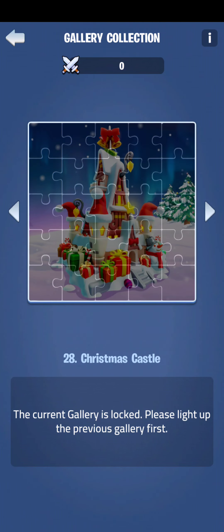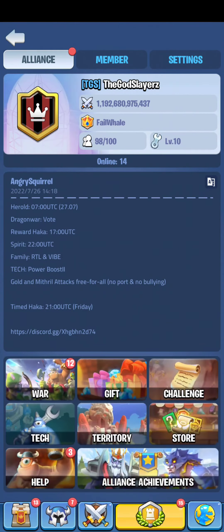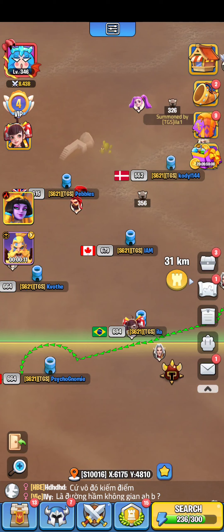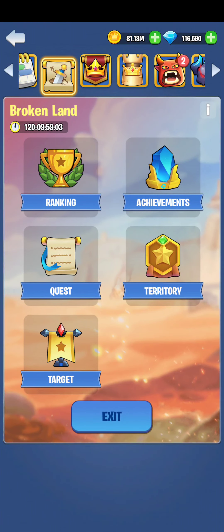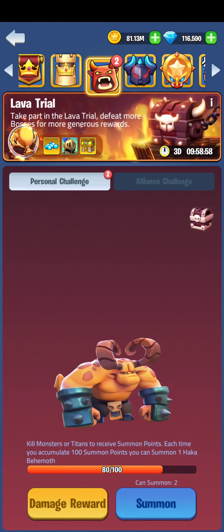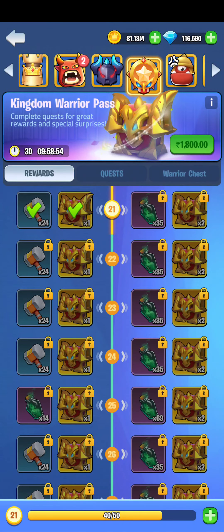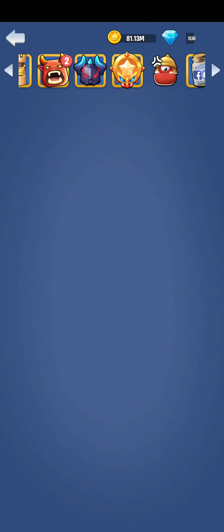Kingdom Goddess brings some new things. To be honest, there are currently too many events going on — broken land, strongest kingdom, throne war, lava trial, evil spirit, and kingdom overpasses. There is a lot happening at the same time.